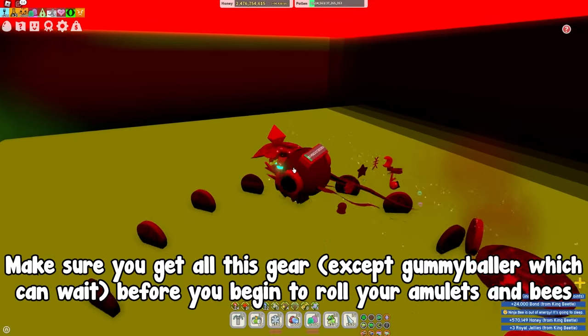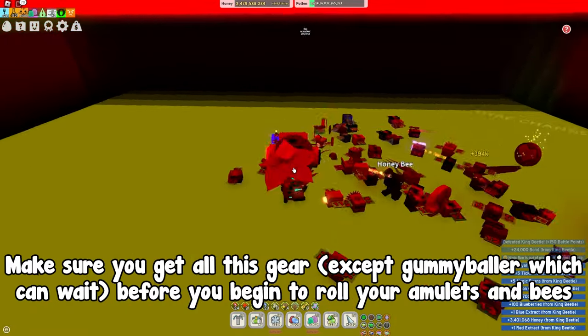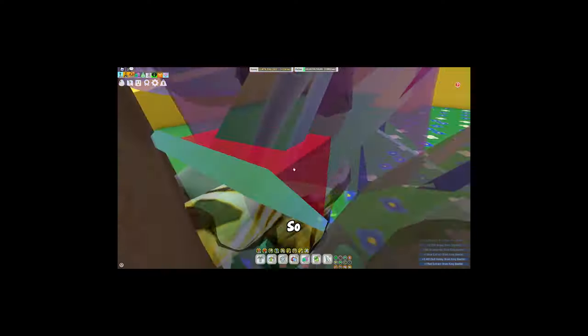Also, make sure you get all this gear — except gummy baller which can wait — before you begin to roll your amulets and bees. That's because it's easier to farm materials when you're a mixed hive.